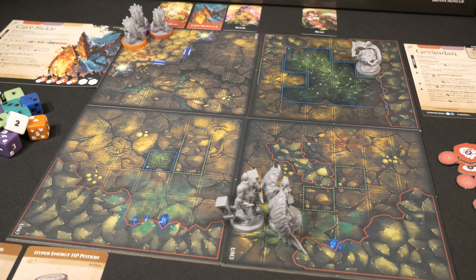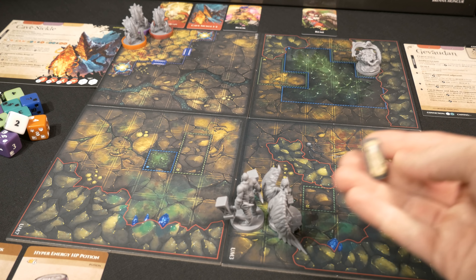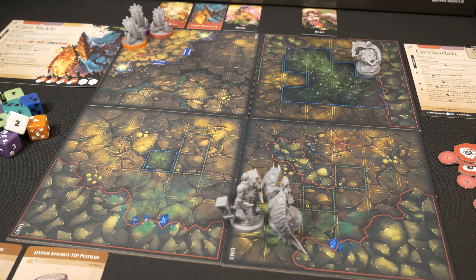Rook is up next and has a plan. We know both enemies did not activate, which means at the end of the round we're going to gain an urgency token — once we get 4, we lose. The game doesn't allow you to just sit around hoping the enemy does what you want; you gain urgency tokens as a balancing mechanic to push you forward. So we'll gain 1 urgency token at round's end, but the advantage is we get through a round without being hit.